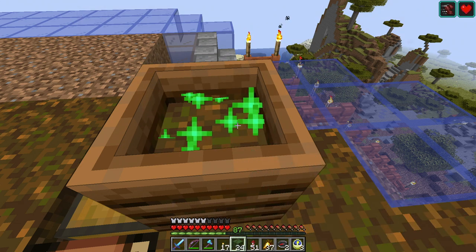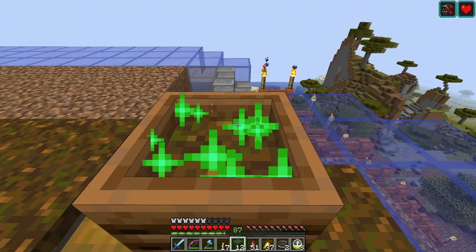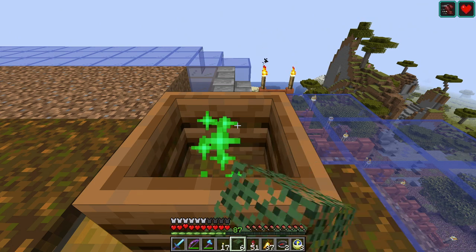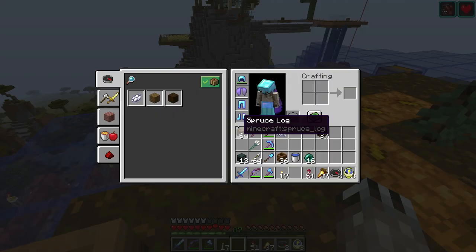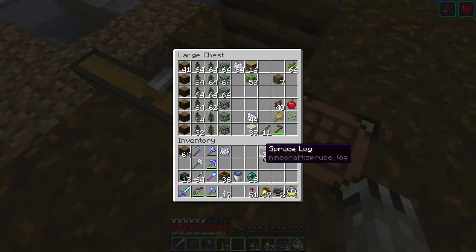So full leaf blocks are not particularly efficient when it comes to the composter. They seem to have a relatively low chance of actually promoting the compost. This is my super inefficient bone meal.